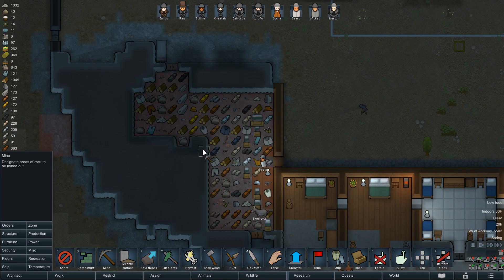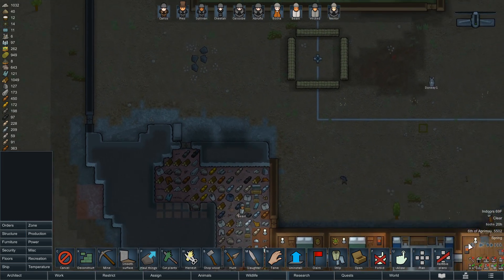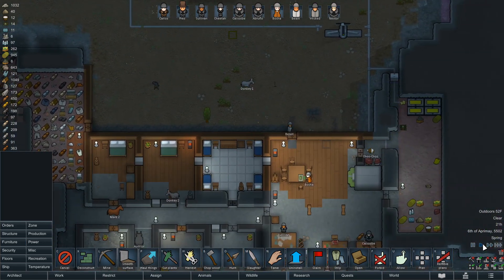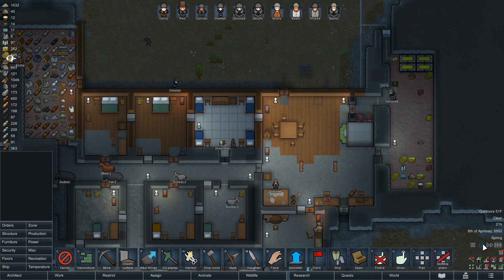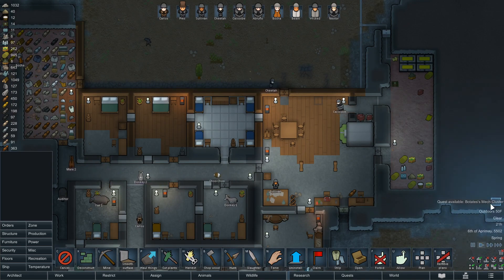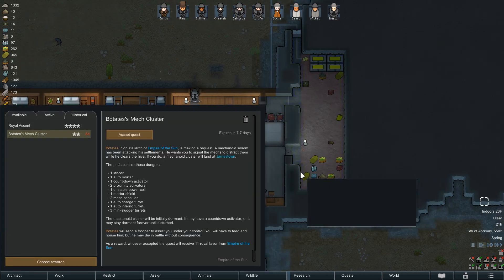This is like a natural column. What if we dig this? We no longer have low food - quest available. Bow Tate's met cluster - I don't do much with met clusters, honestly. Bow Tate's, the High Stellarker of the Empire's Son, is making a request. A mechanoid swarm has been attacking settlements.